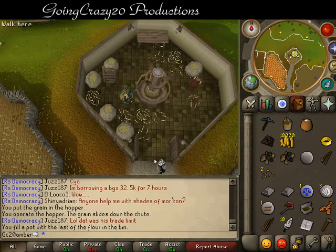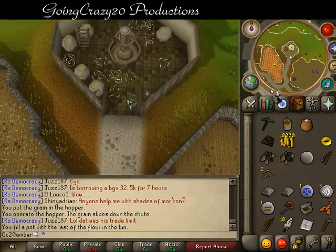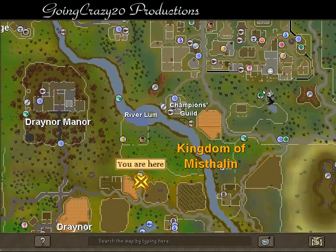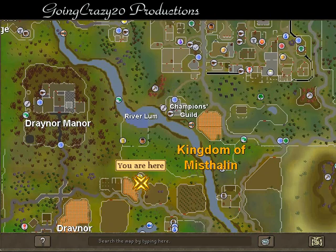Next, we need to go mine some clay in the mining patch north of the Champions Guild — it's right here. Let's head over there.